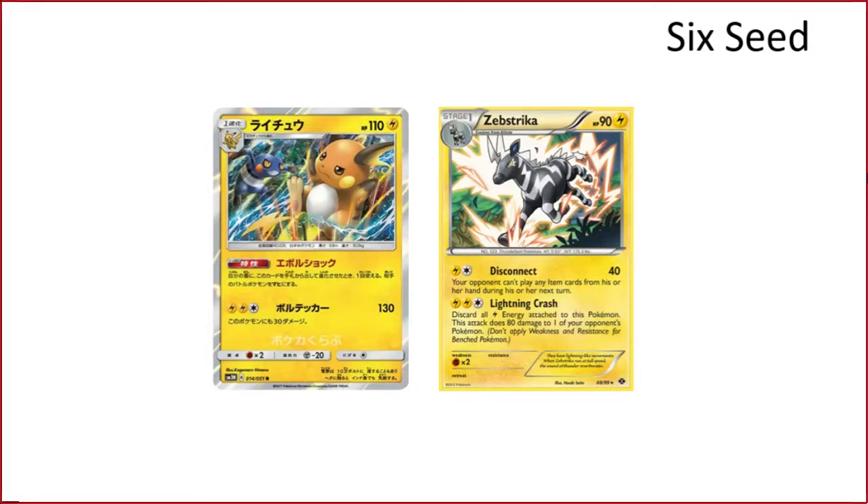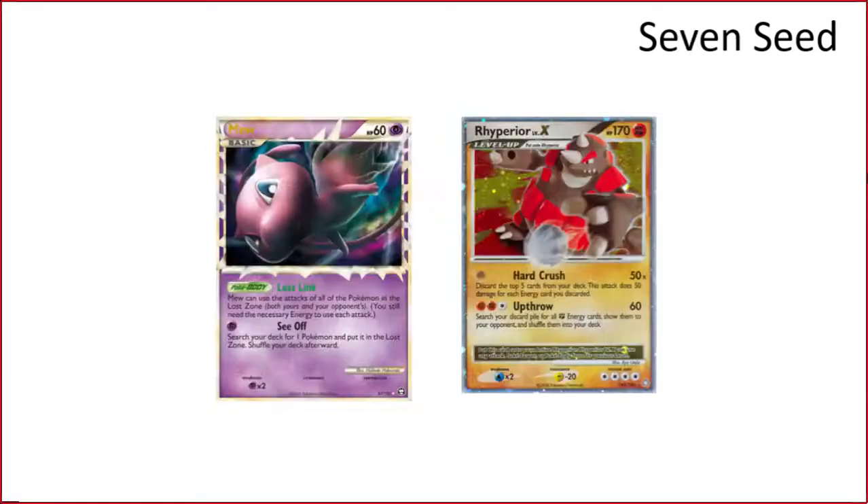Moving on to tier-seven seeds. This one is dedicated to my homie Andrew who would only play this deck: you use Gengar Level X with Mew turn one and then just play like 50 Psychic energies and Hard Crush every turn after that. Try to blow things up.